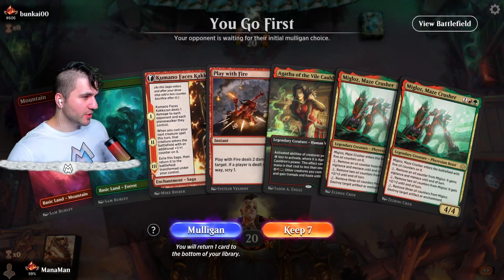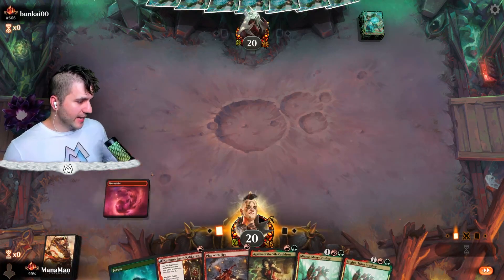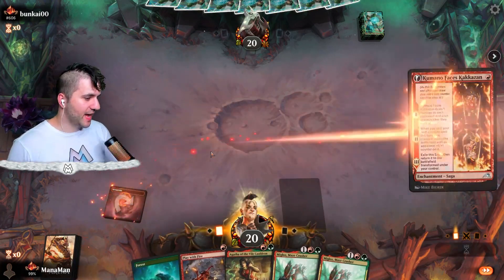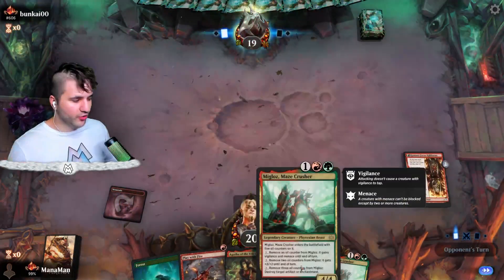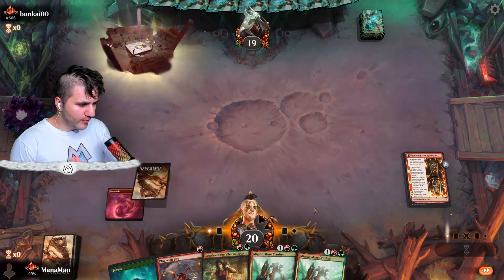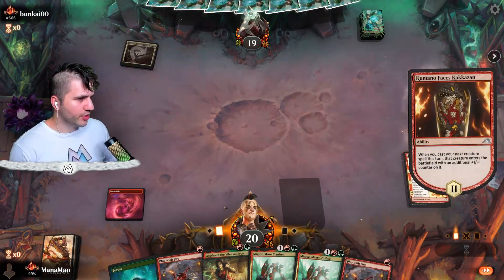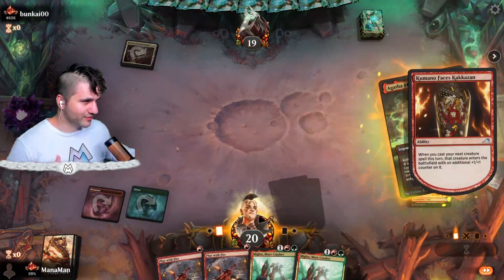Abunkai, 0-0, how are we doing here? This is a pretty standardly good hand — this is kind of what we want to do. We want to go for Kamana Faces Kakazan, get Agatha up to 2 power, and then use all of our creatures to activate abilities for much cheaper. That feels pretty good. We've got two Maze Crushers, so I'm feeling pretty good about this. Having Kamana out on the curve is pretty wonderful.